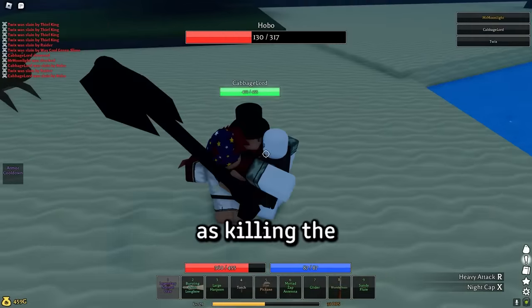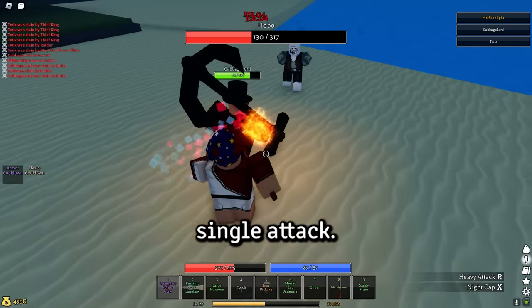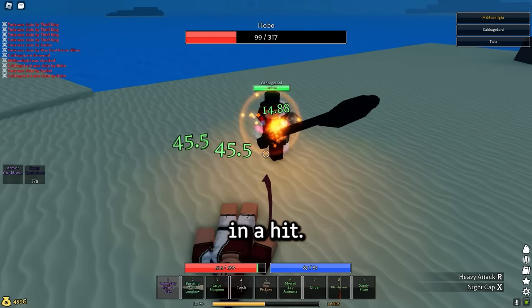As far as killing the hobo goes, this guy parries almost every single attack, and the only way that you can hit him is if you parry his attacks. Eventually, if you just keep on hitting back, you'll get in a hit.